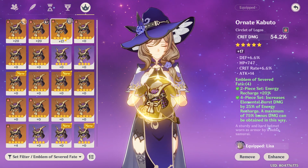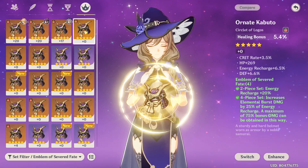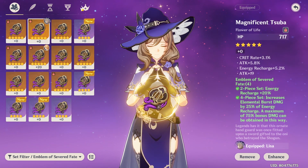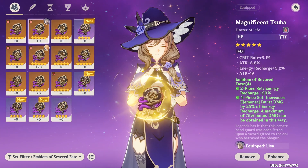I also don't have a crit rate hat at the moment — I'm running this crit damage circlet. It's got crit rate as a substat at least. I've just been very unlucky with the circlet. I'm looking for ER and crit rate. I don't really need too much crit damage because I'm already running this crit damage circlet for now.